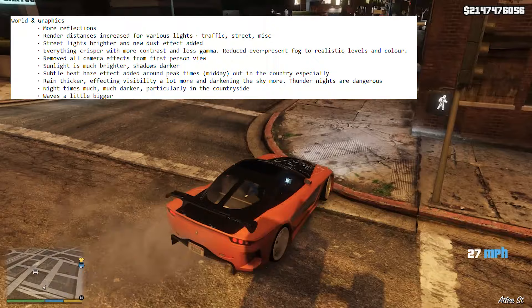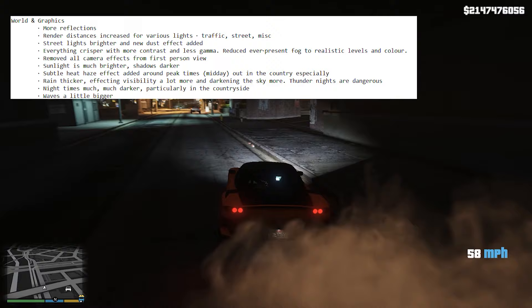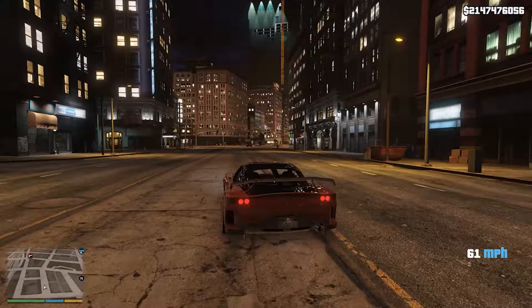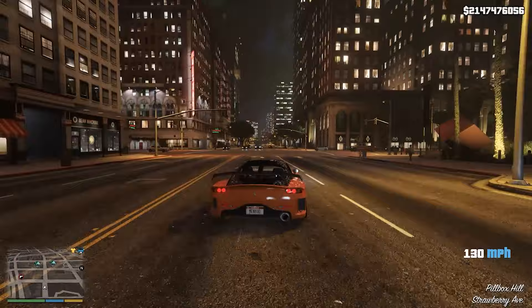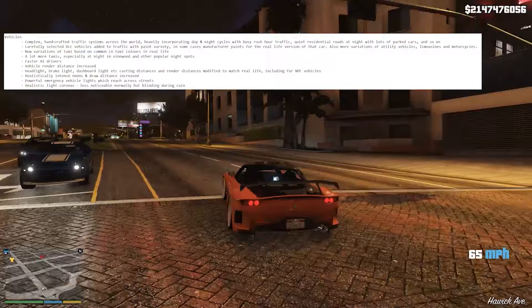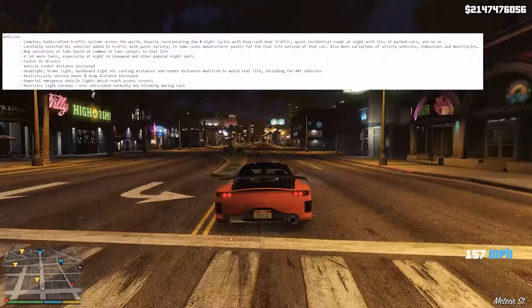Everything's a little bit crispier. The sunlight is a lot brighter, shadows are darker, so driving into this tunnel just looks a little bit darker. There are also subtle heat haze effects at peak times. Night times are much darker, and the water waves in the ocean will be bigger. Vehicle render distance is also increased, and the emergency lights are brighter too.